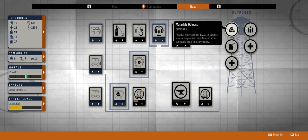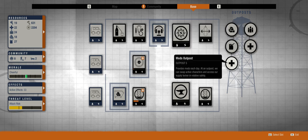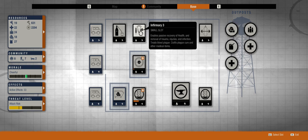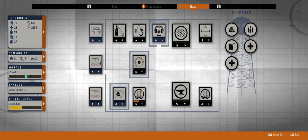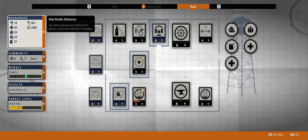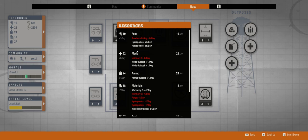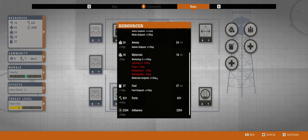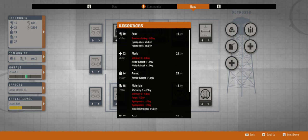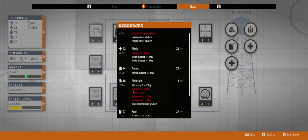For outposts I have a materials, an ammo, a fuel, and two medical outposts. The two medical outposts mean my infirmary is basically a wash — it's minus two per day but I get plus two back, so I'm not losing any meds. My food is at a surplus of plus one, ammo is at plus one, fuel is at plus one. The only place I'm losing resources is materials at minus two, which I thought was a pretty good trade-off.